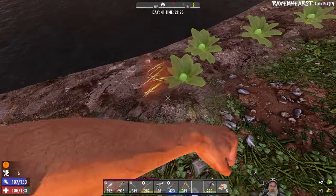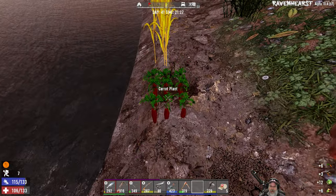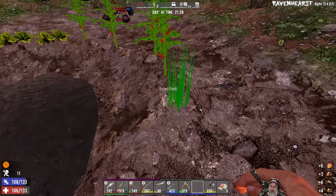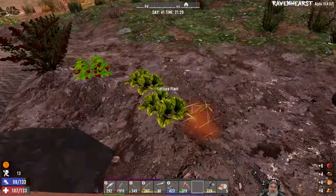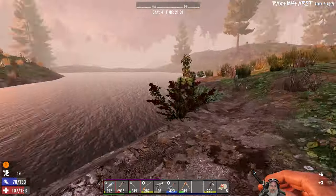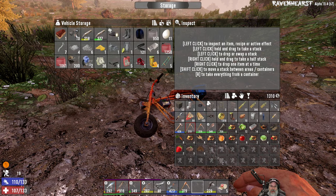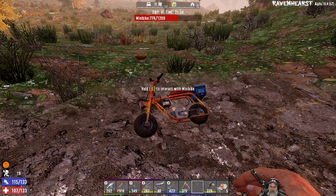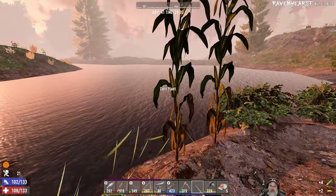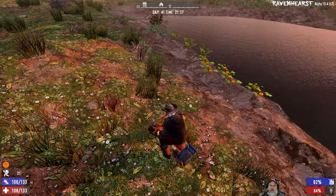All right guys, I'm back and decided to stop here at the garden. Let's harvest all this food and then go home and see what we can make with it. We'll need to turn some of them back into seeds. It looks like we're getting seeds back in addition to the produce, which is good. I wonder — are we getting more seeds than we planted, or is it the same seeds along with produce? I want to get the corn and potatoes in particular because that's what we need for the hobo stew.